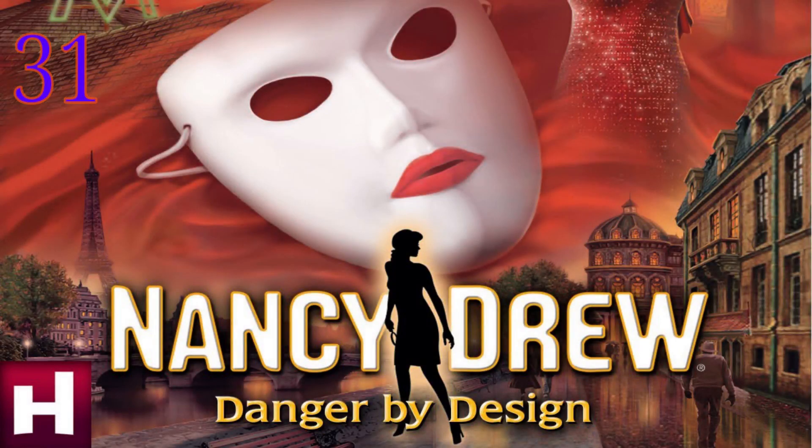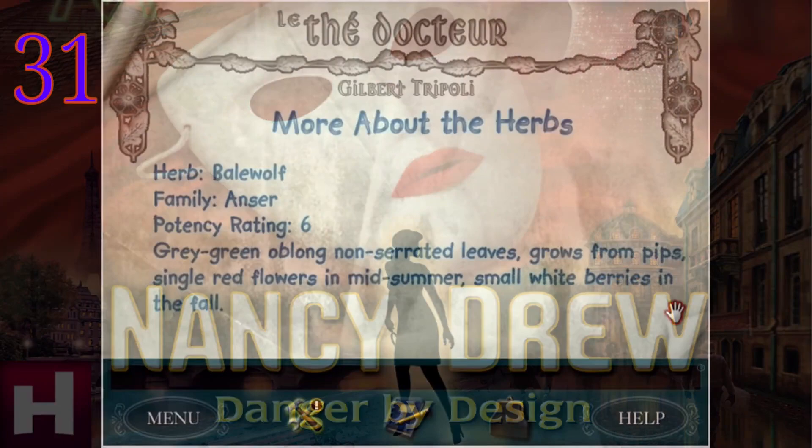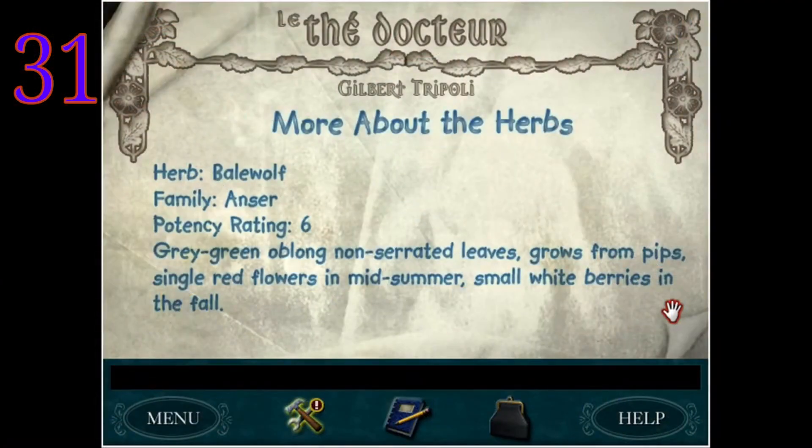Coming in at number 31, this is definitely the start of our controversial opinions — we have Danger by Design. If you saw our top 10 single worst puzzles of all time video, you know how we feel about this one. We know some of you brainiacs can solve Minette's T puzzle in 30 seconds, but it's a horrible game starter puzzle to us.